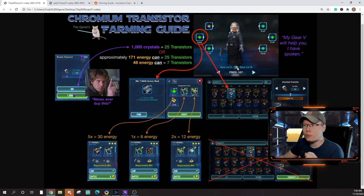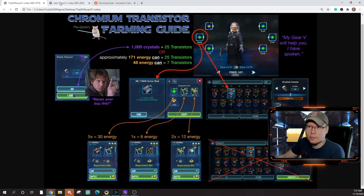What you want to do is level Ugnaught to level 40, which caps at gear level five. This piece is really cheap to craft and the materials are cheap to farm — only six energy per attempt on the nodes. You end up getting seven transistors every time you craft one of these pieces, which is way cheaper than spending 1000 crystals to get 25, or throwing 50 gear pieces at it. Highly recommend this route. Set Ugnaught as a favorite so you can quickly go in and make these pieces whenever you need them.